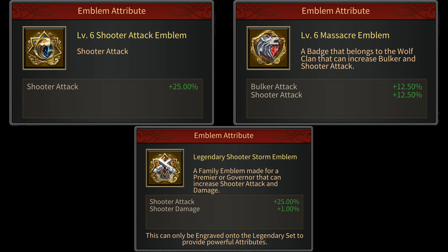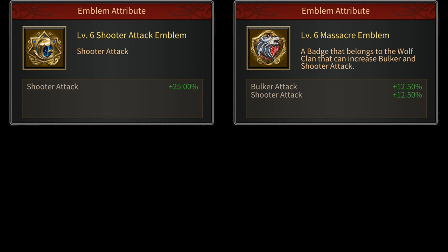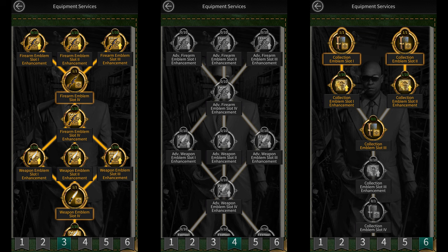For the one zenith's piece that you're using and your godfather equipment you'll be using one shooter attack emblem and then three duo emblems that give you 12.5% shooter attack each. You get a 20% buff on the emblems that you put on your equipment and a 10% buff on the emblems that you put on your godfather's equipment because of hitman services.